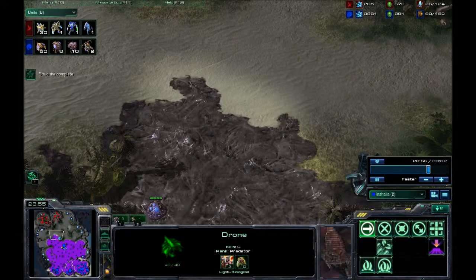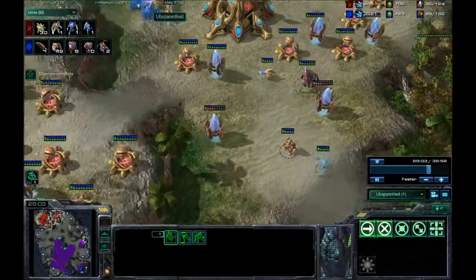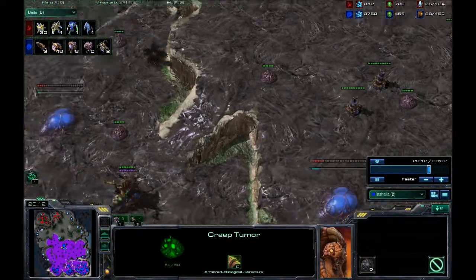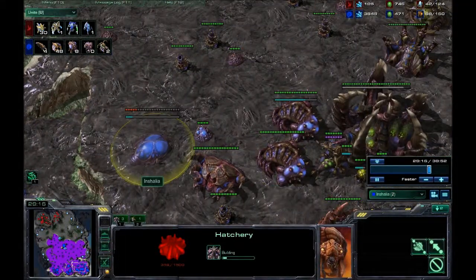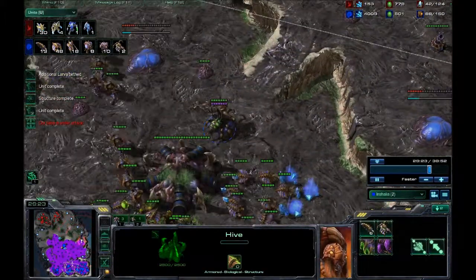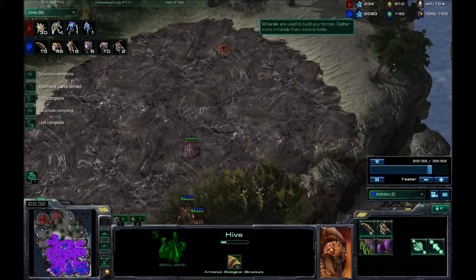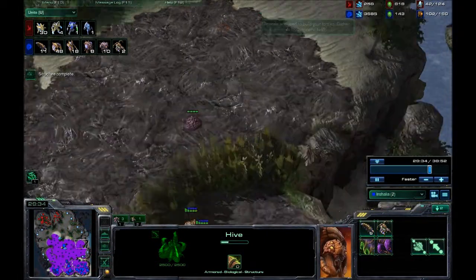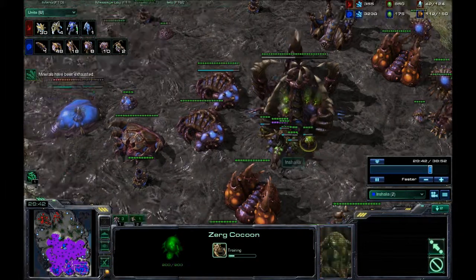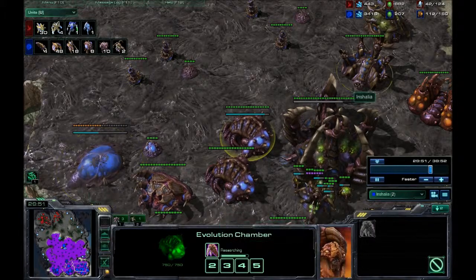He doesn't know my creep is all the way over here — he has no idea what I've got. He's decided to saturate this mineral line; he's got some zealots. I've got nothing at this point but I'm building another two hatcheries — now this is quite clever of me, although I really should have built these a lot earlier. I have lots of money. I should be building more hatcheries because it just adds more larva. I've also got a creep tumor that isn't doing anything. I'm building more ultralisks — three-three — and about to get two upgrades. I have speed groove upgrades for my hydralisks.